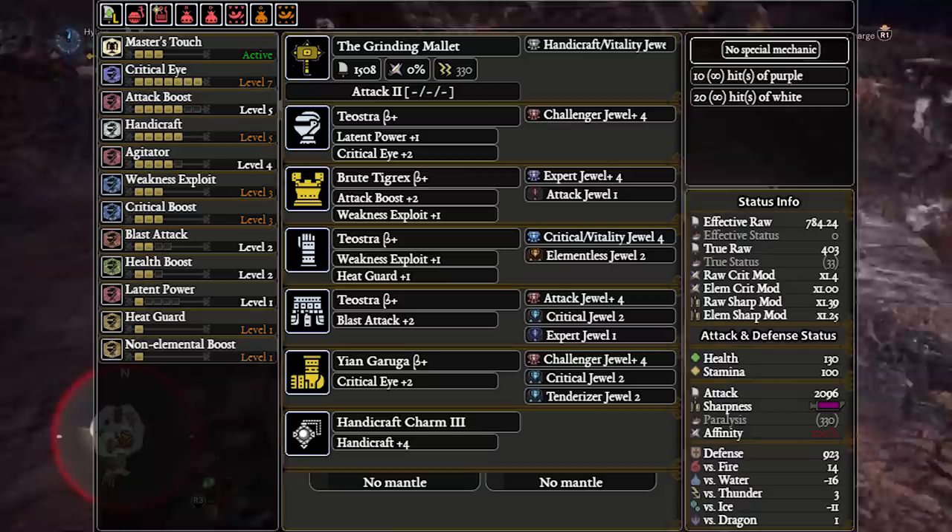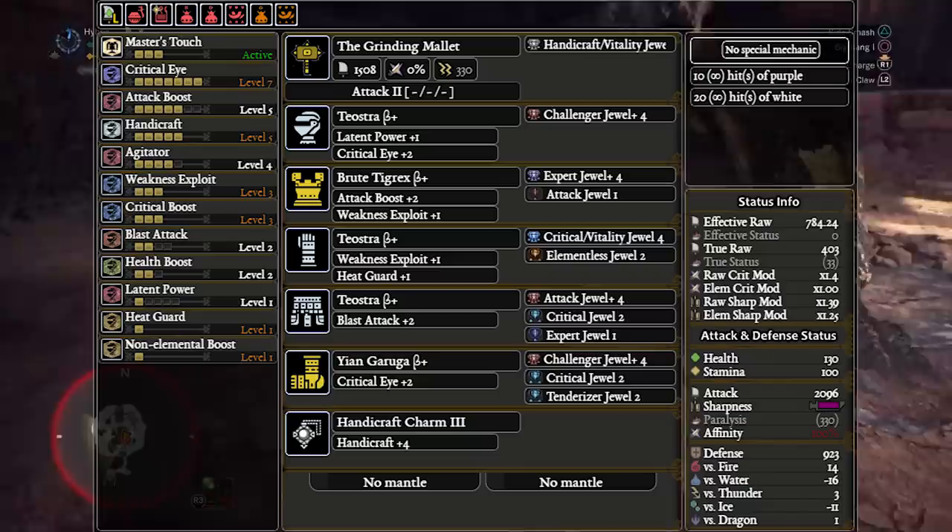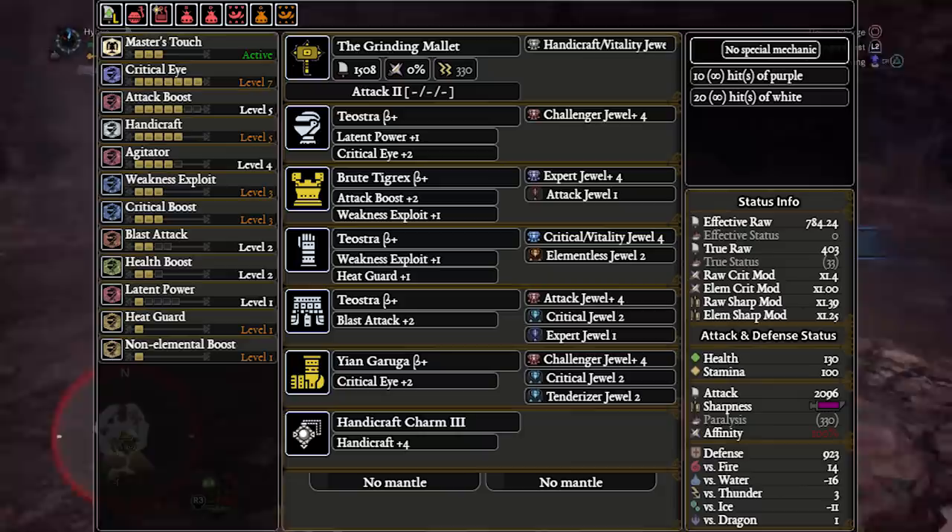Non-Elemental Boost gives us an extra 5% to our base true raw. The 2 attack augments on this weapon do count as base true raw. The augments put it at 300 base true raw, meaning that we get an extra 15 raw from Non-Elemental Boost — definitely not shabby.